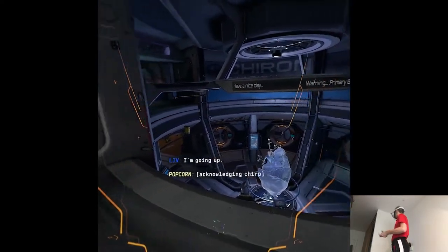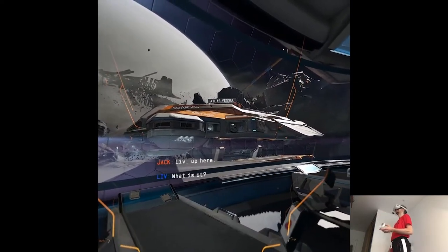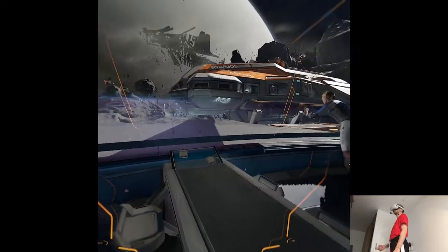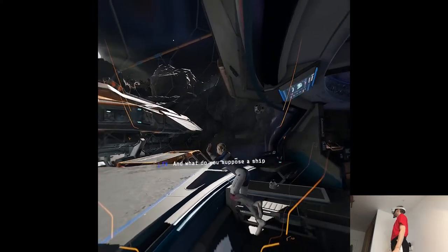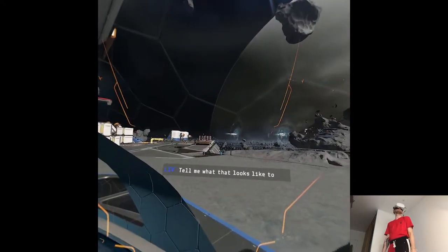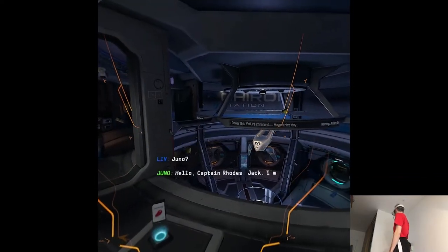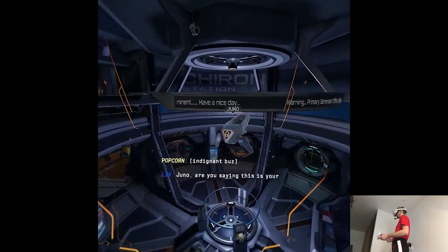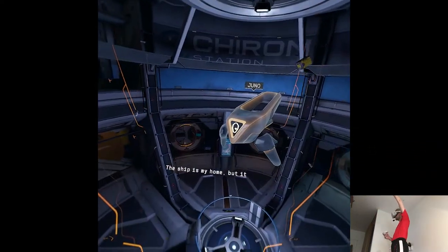I'm going up. Liv, up here. What is it? It appears to be an old Atlas transport. And what do you suppose a ship from our time is doing here? I brought it here. Hello, Captain Rhodes. Hello, Jack. I'm glad to see you're still safe. You're big now. Juno, are you saying this is your ship? That's a complicated question. The ship is my home, but it doesn't belong to me.